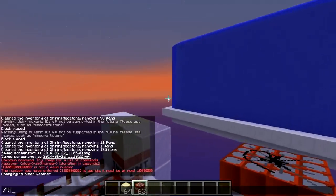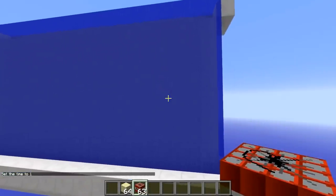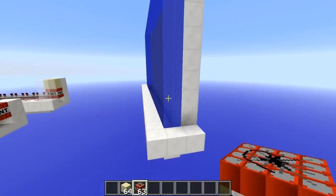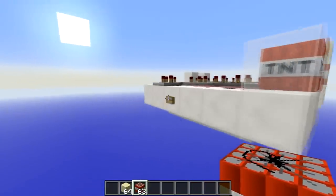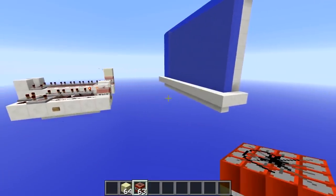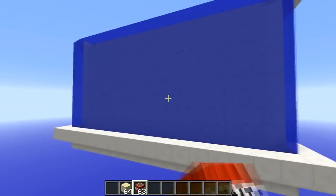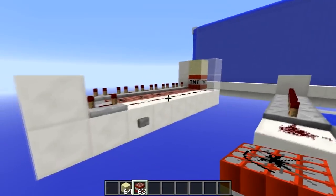So what that allows us to do is get through these things that we call water walls. If you have played on a faction server before, you will know the hassle that these things cause. You cannot get through them with TNT normally, like with this TNT cannon here, because TNT while it's in water does not blow up anything — it does not do a thing. So the one thing we can do to stop these water walls and get through them is use one of these things that we call a hybrid cannon.